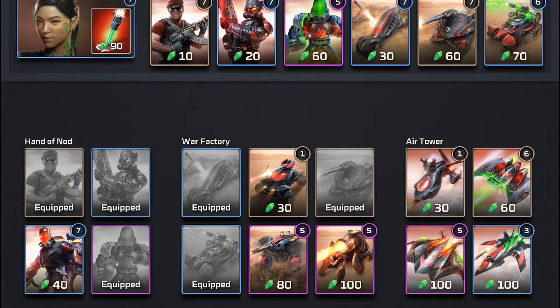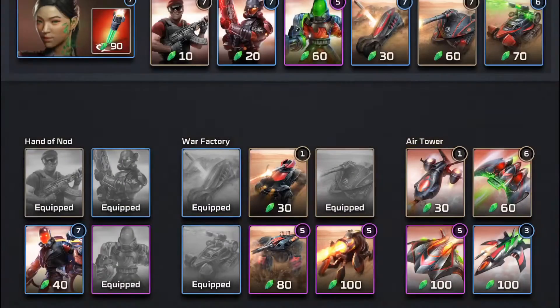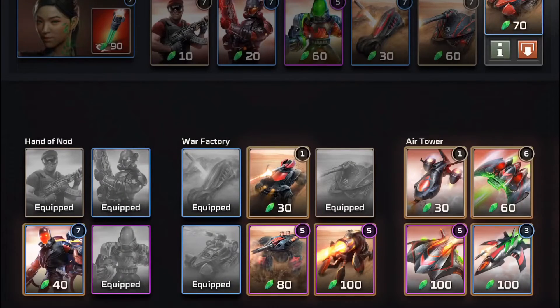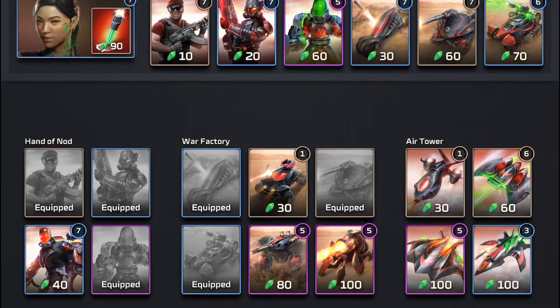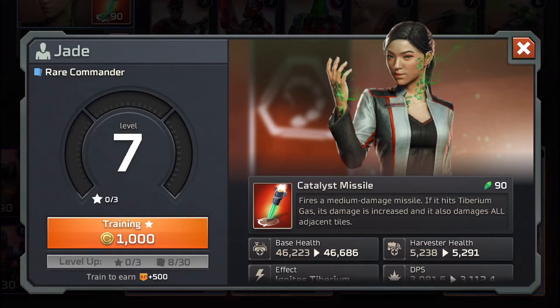Hey guys, welcome back, it's Redox. Today I want to show you the Jade Catalyst Missile Base Rush strategy. For this strategy you're going to need Commander Jade and a Chemical Warrior or a Chem Buggy, or you can use both — in this case I've used both. Basically what you want to do is ignite the base tiles with Tiberium gas using these two units and then fire a missile on top of it.